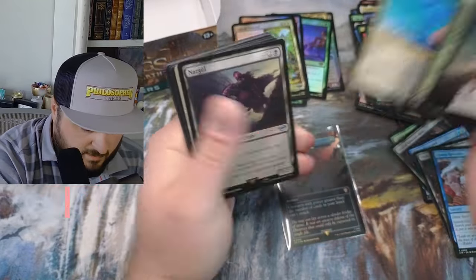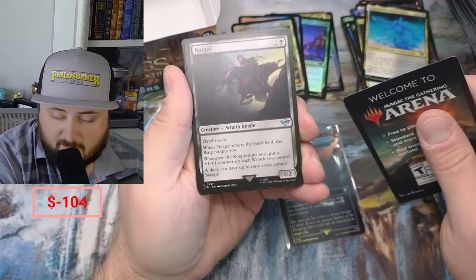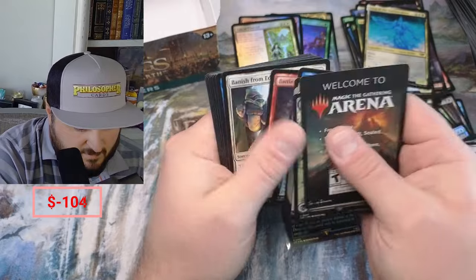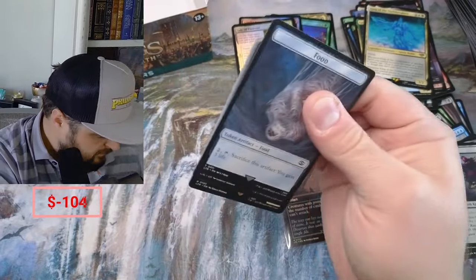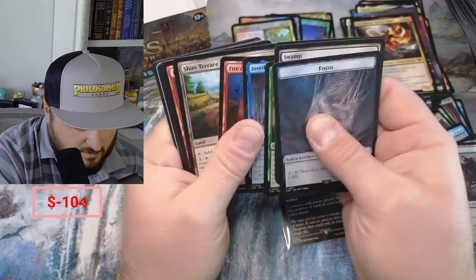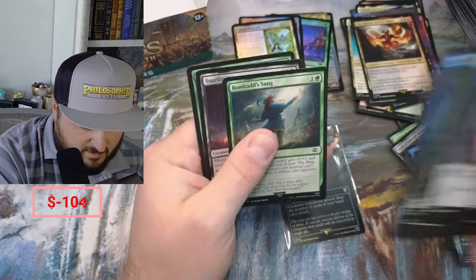King of — there's our Nazgul, about time. That's a couple bucks — I'll have it up on the screen. Treason. Food, the Balrog — there we go. Elrond. Murkwood Bats — I feel like they're doing something these days, could be wrong.